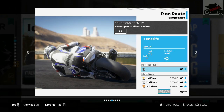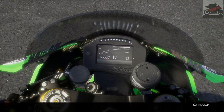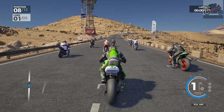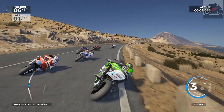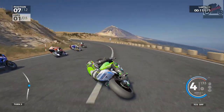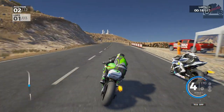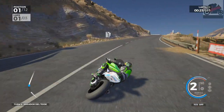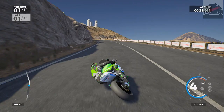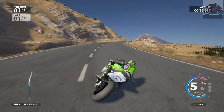Next one — Tenerife. At least this is the okay layout of the circuit and not the shorter one. So let's see what we can do with this. Here we go — actually, that wasn't too bad a start at all, we made a position up already. I'm going to do my usual thing and go around the outside through this left — and that has worked again, we slot into 3rd and maybe even 2nd. Maybe even the lead if we can outbrake him into the left — so we're in the lead. The JG Speedfit Kawasaki is pretty good, feels pretty damn quick.